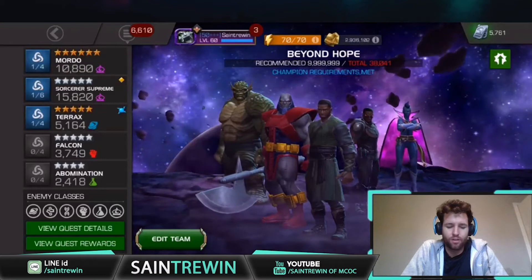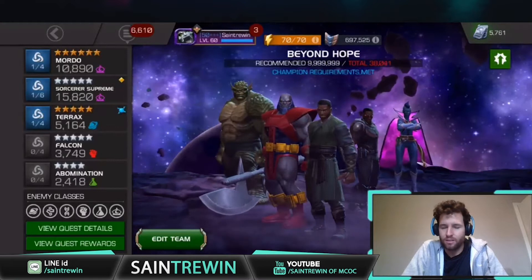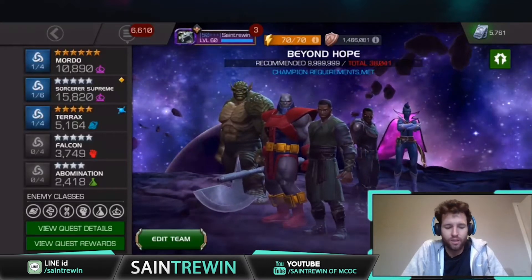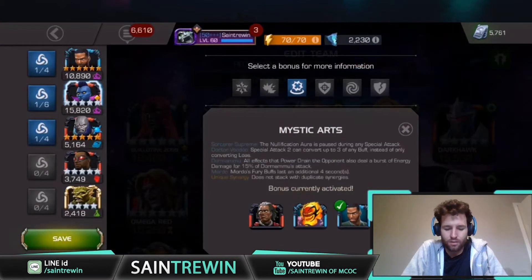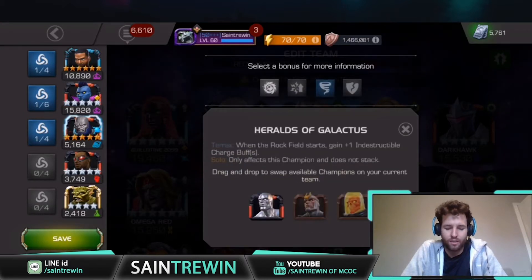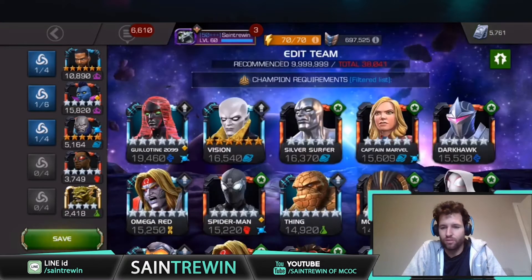So Mordo - I've got a couple of champs recently that do look like they kind of enhance his damage output and playability a little bit. Those two champs are Sorcerer Supreme, who gives Mordo an extra four seconds on his fury duration, which is quite a decent length of time to get a bit more damage in, and also Terax, who gives him the ability to evade while charging the heavy attack - which plays into the way you can charge up his furies, because you can get up to 10 furies while charging his heavy attack.